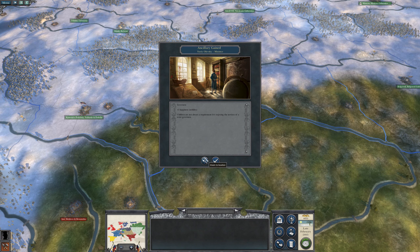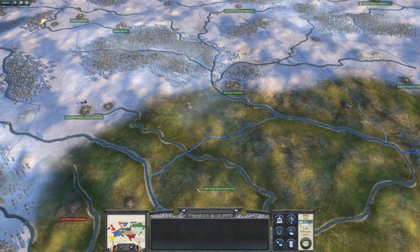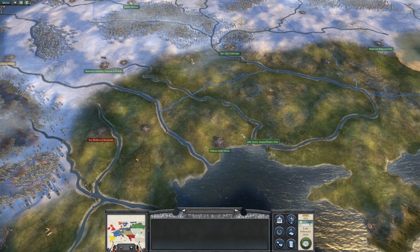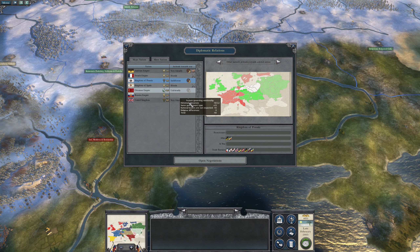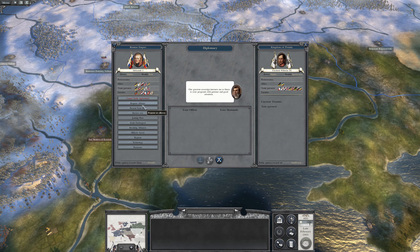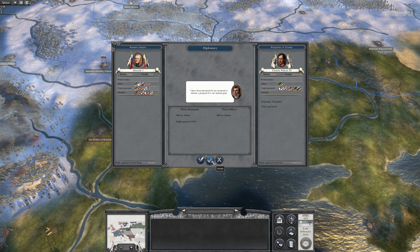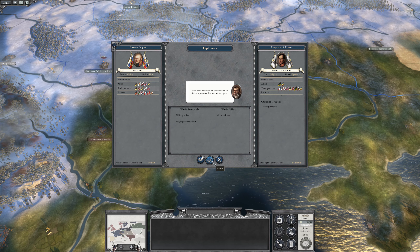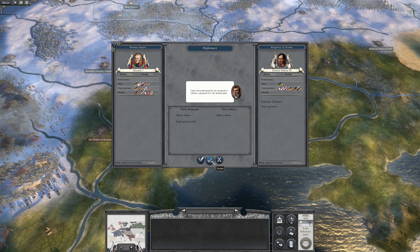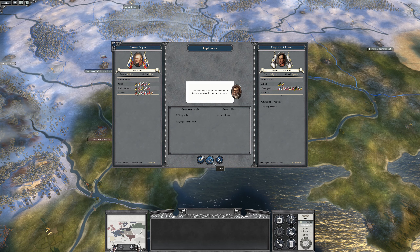Ancillary gained — plus one happiness for the nobility. And we've got plenty of construction done. Before I forget: diplomacy, Prussia — request an alliance. You now want two and a half thousand. Oh well, it's only going to keep getting more expensive I think. So we can't afford to wait. We will accept.